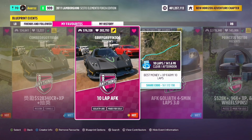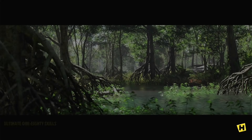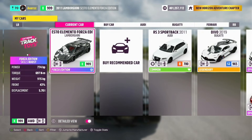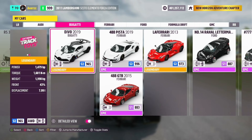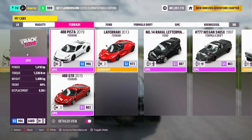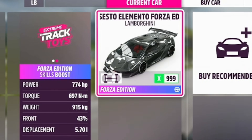This map is a good XP and money farm and it will be 10 laps, so make sure you have a good car. Once you select it, make sure it is set to solo. I'd recommend using a Forza Edition car for the extra skills boost. We're going to use the Forza Edition Sesto Elemento Lamborghini, fully maxed out.